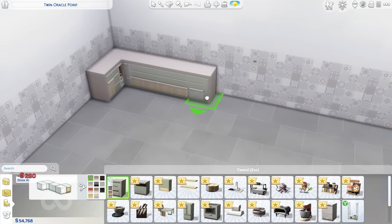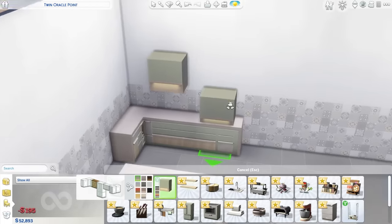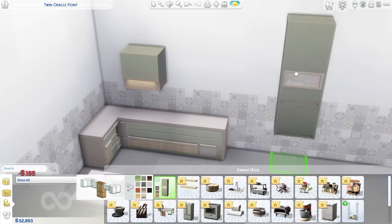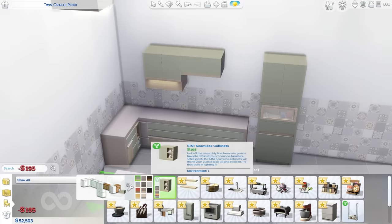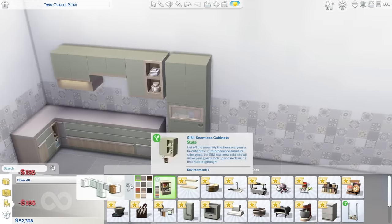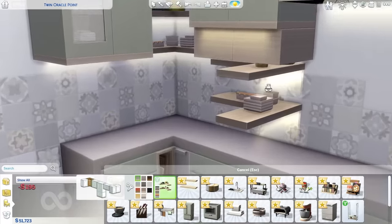The key selling point of build mode is the kitchen set. We've got counters, cabinets, and a refrigerator. It's actually really nice — it's modern, but it doesn't look modern in a bland way. I feel like sometimes modern can just end up looking a little bit basic, but I actually feel like they put a lot of effort into it.